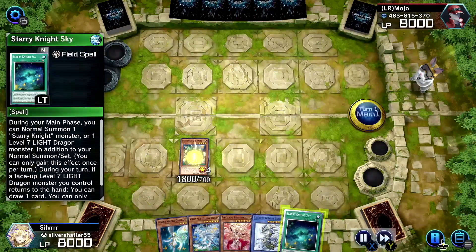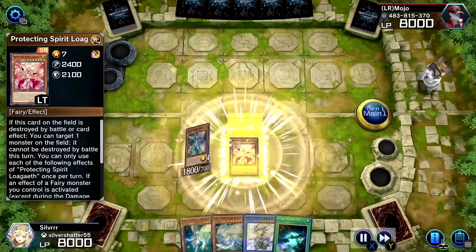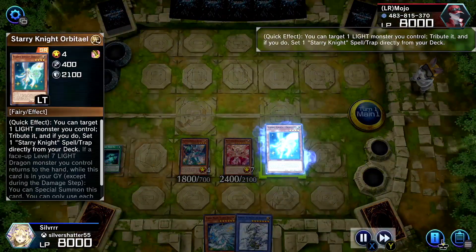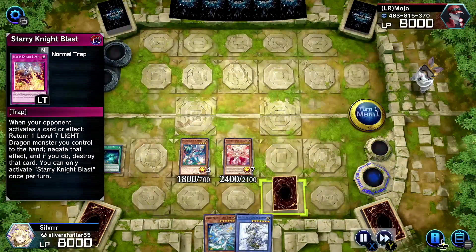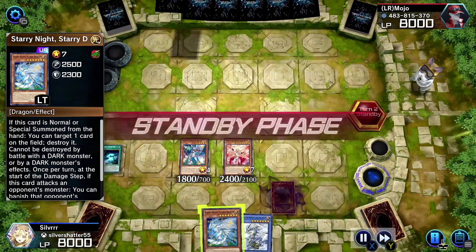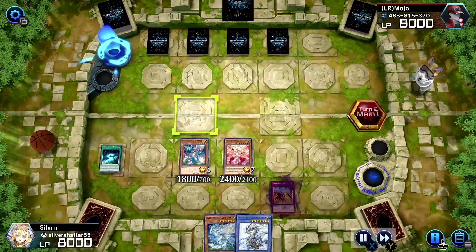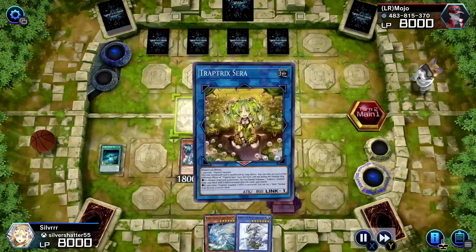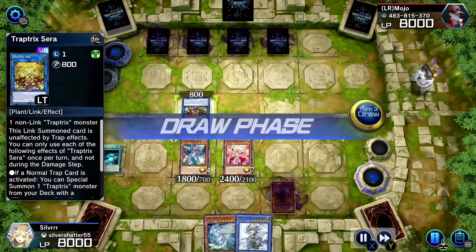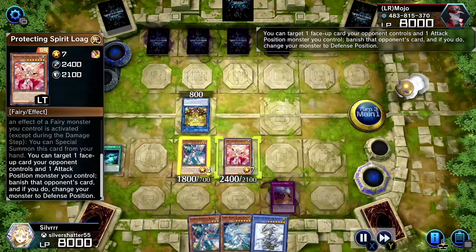Ray gives me Starry Knight Sky. Since we use the fairy effect, we summon Protecting Spirit, and now Starry Knight Sky will allow me to do another normal summon. Tribute to get that trap. I didn't account for how to actually bring out Starry Knight Dragon. Trap Trick — great, Trap Trick! Okay. I have another Ray here but I'll use this Protecting Spirit.